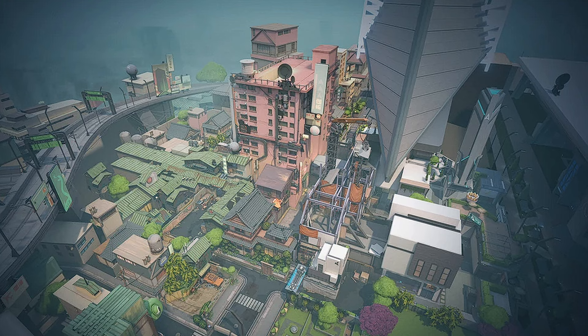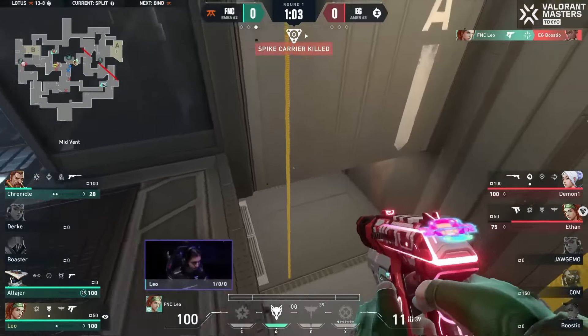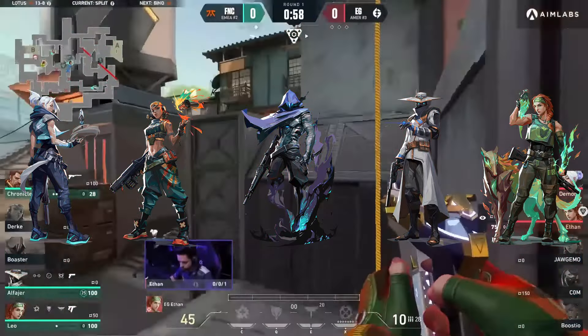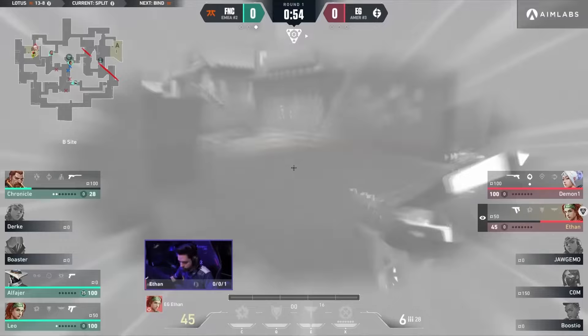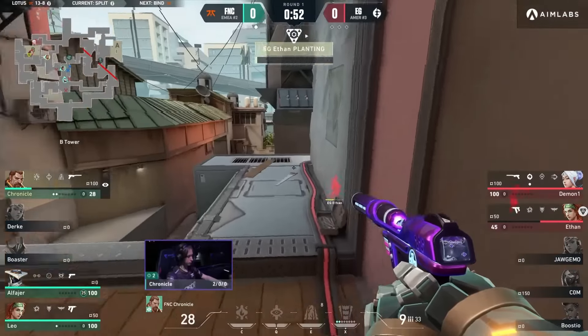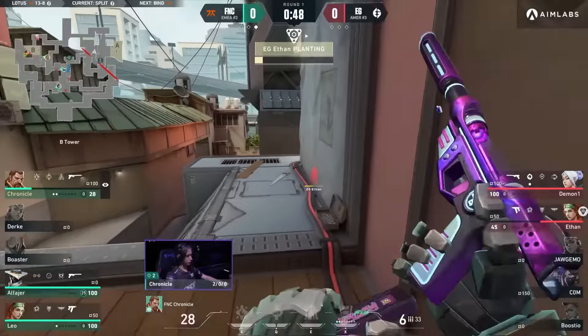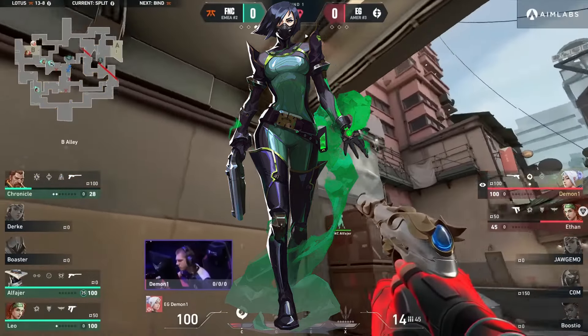Alrighty — Split. I'm going to break down two comps for this map, starting with the most basic comp you see nowadays: Jett, Raze, Omen, Cypher, Skye. But hear me out — with the new agent coming out, I feel like the new meta for Split is going to be a double controller. So next time you five-stack or want to scrim, try this out: Raze, Skye, Omen, Viper, and Cypher. Let me break down why this comp is so underrated — with Split being such a defender-sided map, having that double controller will for sure make winning easier on defense.